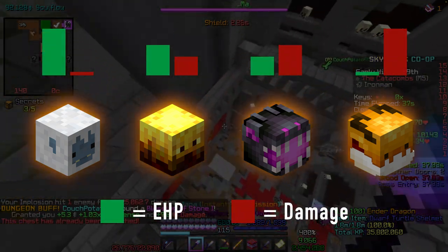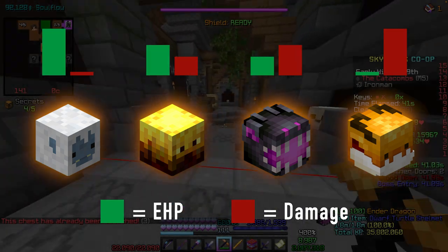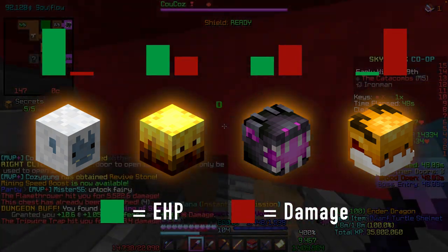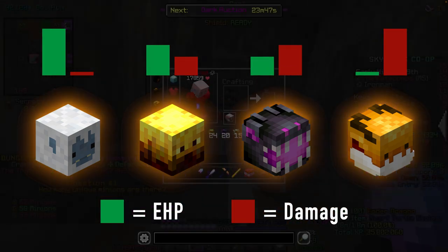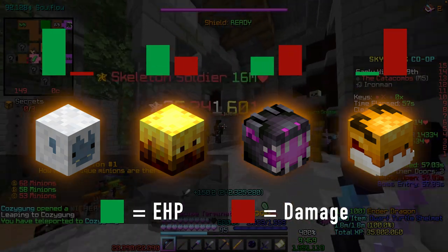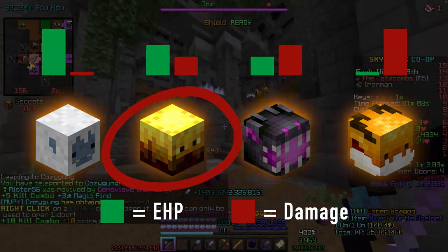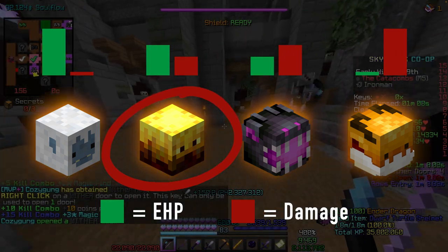These pets can be sorted by EHP and damage output, with the Yeti offering the most EHP and the least damage, while the G-Dragon offers the most damage and the least EHP. For iron man, the Blaze and Yeti pets are relatively easy to get, and the G-Dragon takes a bit of time but is also very doable. The Ender Dragon can be a lot harder since RNG can really screw you over. My recommendation for iron man players is to get the Blaze pet from the Frozen Blaze armor using minions — this combo will easily get you to M5 and maybe even beyond.